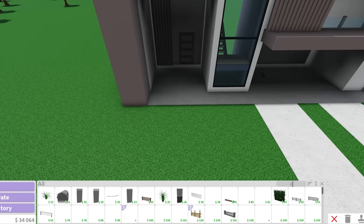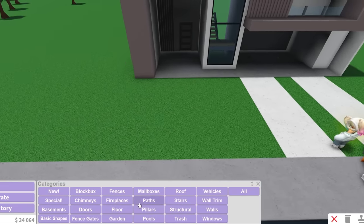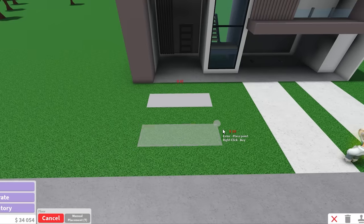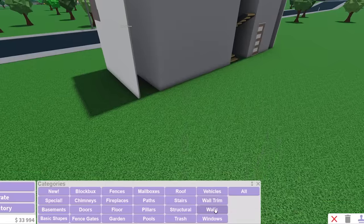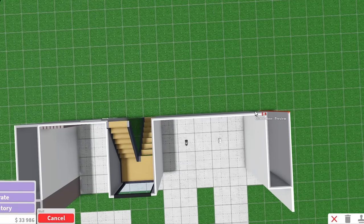I do want stepping stones leading up to the door. Why are you so pricey? 130! If I just do this, I'm literally just pretending those are stepping stones. Now that we've done the whole front of this house, let's move on over here to the back. Looks a little bit weird. We have a whole second floor, so I have to make sure not to make this house too big on the ground floor.